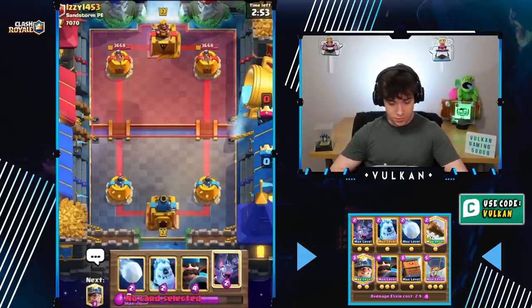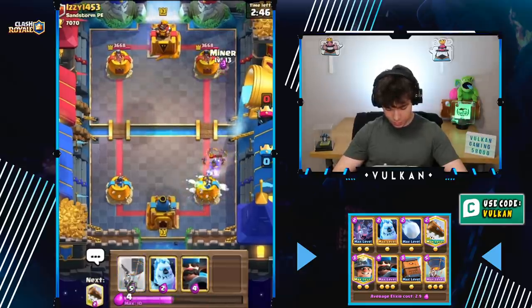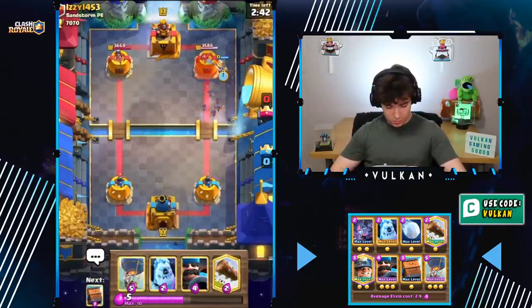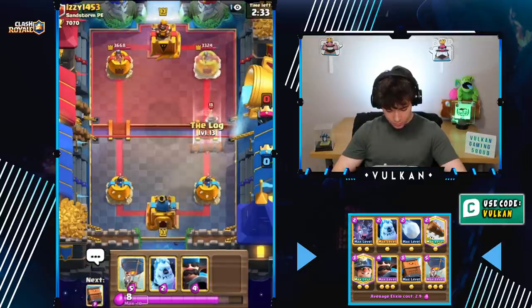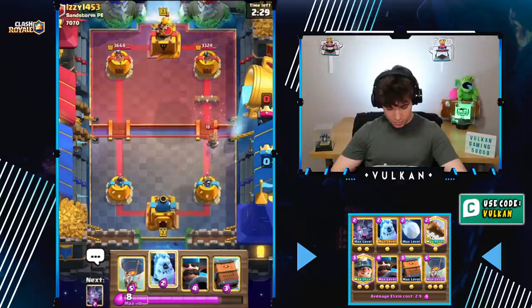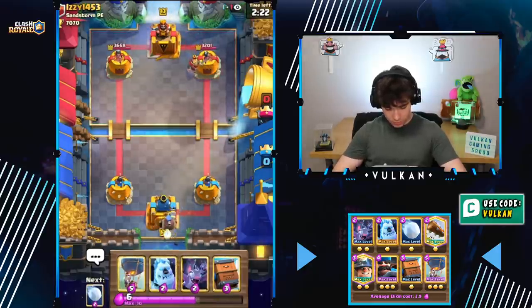Here we go. With this deck, it's a little bit different than the last variation I shared. It's okay to be splitting your Bats first play. He goes to the Hog Rider, so we're just going to defend. Now we're even on Elixir, so I might as well just send the Miner with these counter-between Bats to see what he does. Probably going to be the Spear Goblins Bats Hog Cycle deck. I'm just going to Miner here.